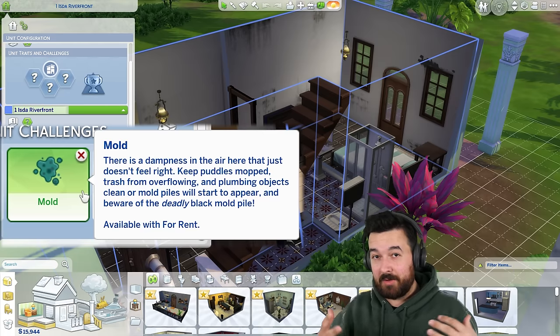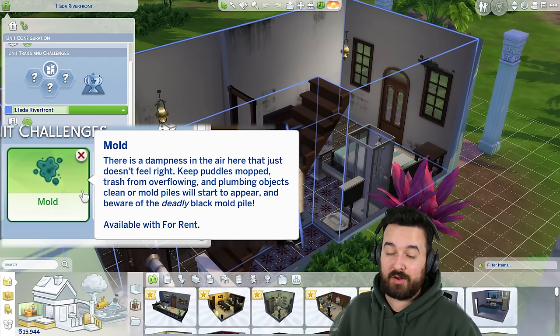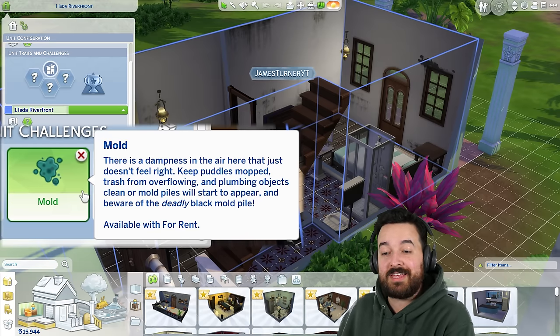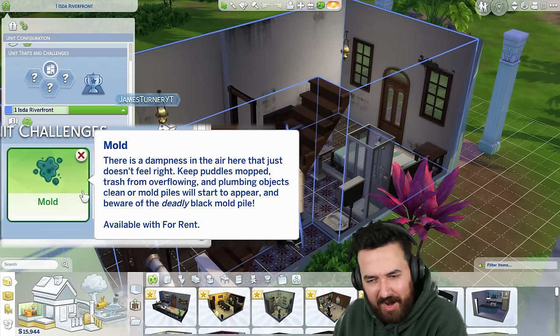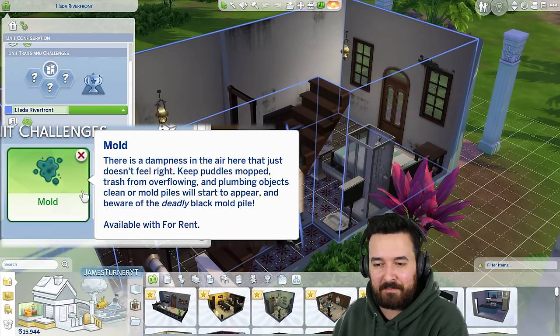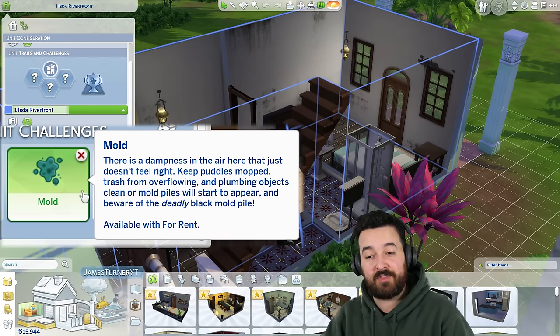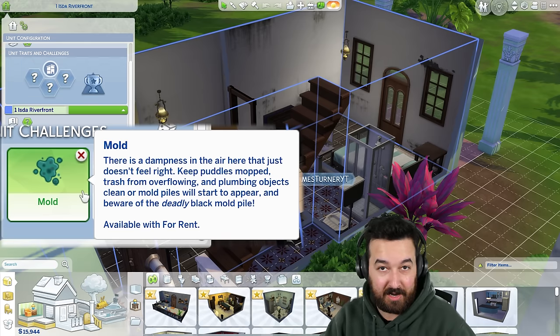It'll essentially spawn mold piles around your lot and in shared areas if you have the challenge on, and you have to clean them. Some of them are toxic mold, some of them are not. Both of them are pretty bad for your sim though, so you want to clean them and keep on top of them. There is a dampness in the air here that just doesn't feel right. Keep puddles mopped, trash from overflowing and plumbing objects clean or mold piles will start to appear, and beware of the deadly black mold pile.